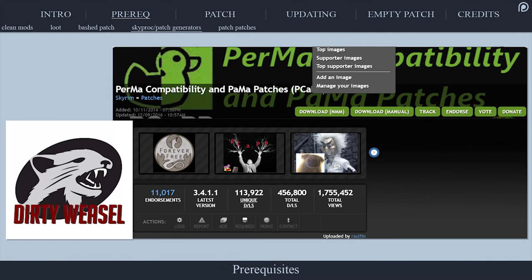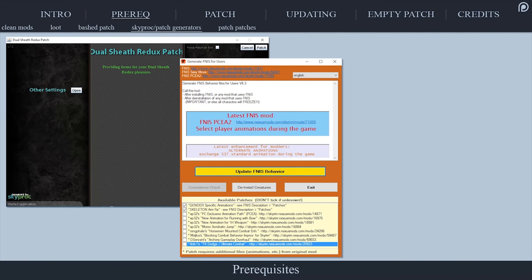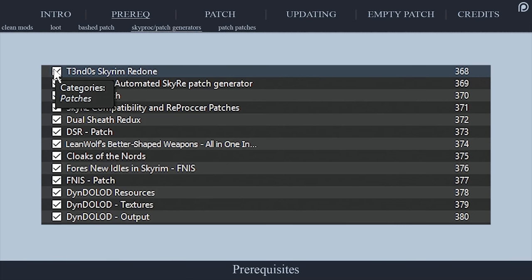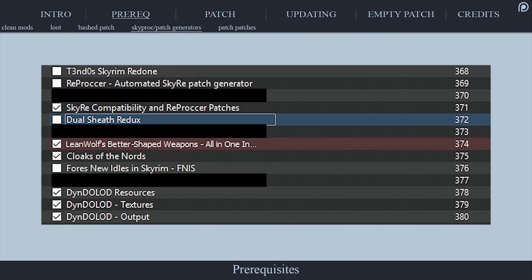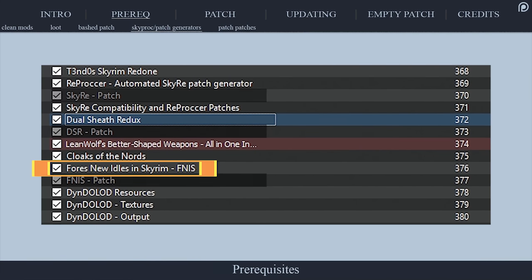Cal from Dirty Weasel Media and Ralphin from the PCAT patch mod verified these next two steps for me. Patch generators are used by mods like Dualsheath Redux and Fores New Idles in Skyrim to customize those mods based on your personal load order. You don't have to guess if you installed one of these mods because their installation process is quite memorable. Deactivate these patch generator mods and delete their generated patches. Once this tutorial has concluded and after you create your new bashed patch, reactivate these mods and recreate their patches.